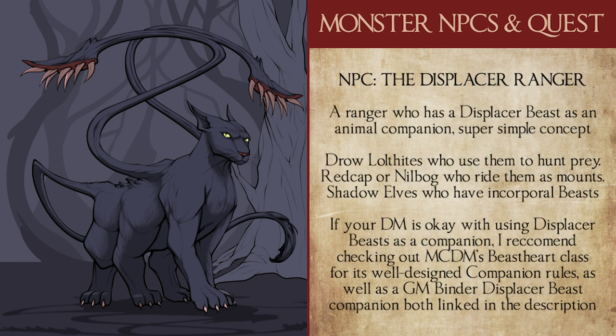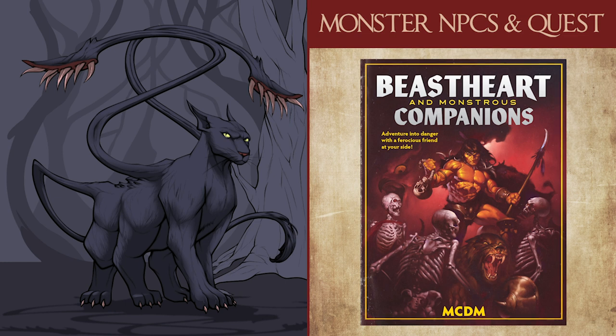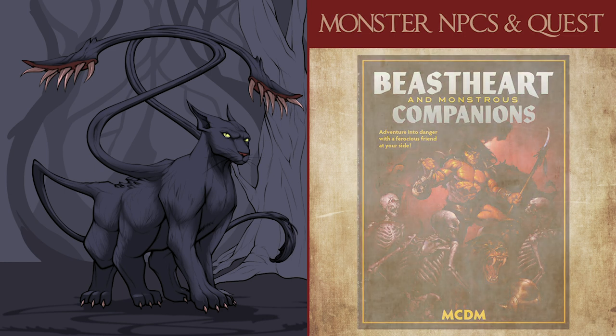Lastly, there's the concept of an NPC ranger with a displacer beast animal companion, a drow servant of Loth who leashed a beast to serve in their endeavors, a redcap or similar small creature riding on a displacer beast mount, or a shadow elf hunter descending from the Shadowfell alongside a near-incorporeal phantom displacer beast. All of these work well as PC concepts or interesting NPCs for quests and adventures. If you are interested in having a displacer beast companion, I highly recommend checking out MCDM's 5e supplement The Beast Heart, which focuses entirely on a class built around one's pet and can be found in the description below. Even if you choose not to take the class, you can still benefit from the pet system.